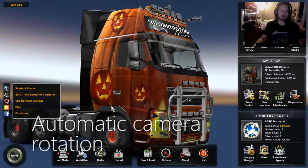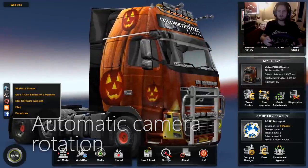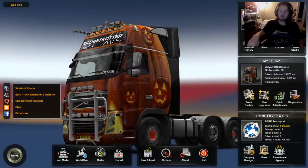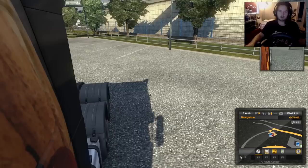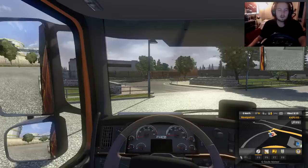Camera rotation based on steering and blinkers — that's the one I was really excited about. Because I use a steering wheel, and you don't want to be grabbing your mouse to look around. I use the left and right keys on my gearbox when I need to look left and right at traffic lights or when backing up. But when you're driving, you don't want to use other controls to look around all the time. In some games like city car driving, when you steer, the camera moves with you — and that's awesome.